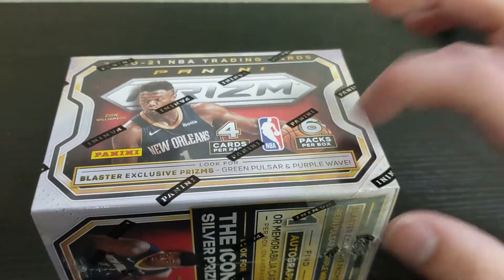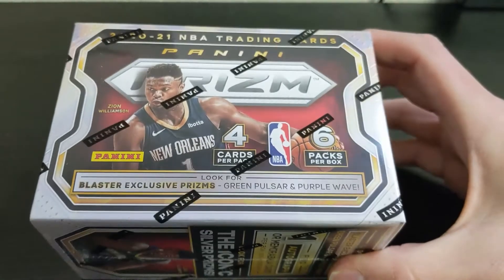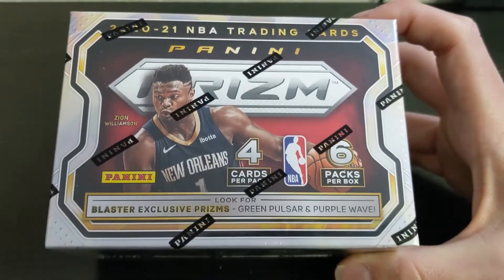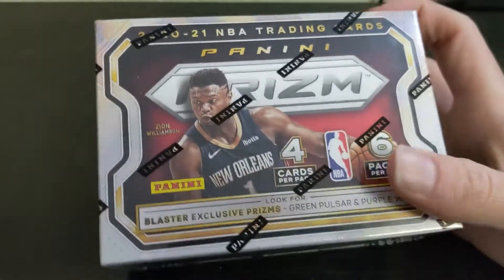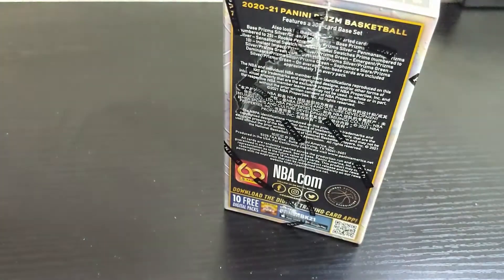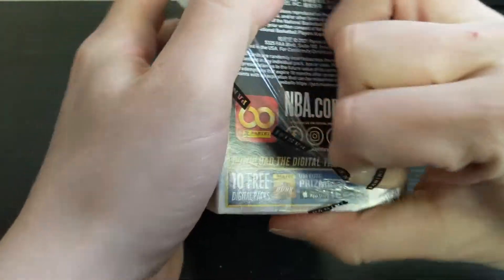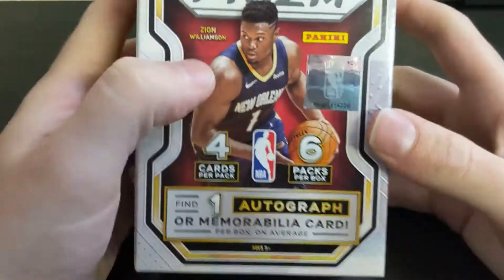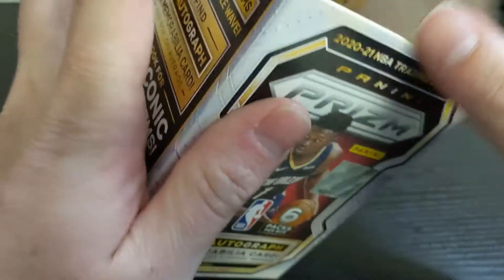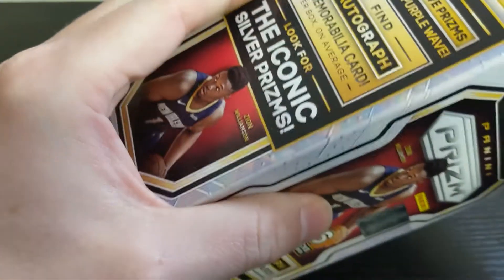There are four cards per pack, and I think a lot of people are disappointed with what's in these, but I'll talk about it when I open them. I don't think it's that bad — it's a luck thing based on the checklist. I believe there are 300 base cards and 50 rookies, so your chances of getting rookie silvers and rookie greens are pretty limited. If the number of greens is even across rookies and veterans, your chances of pulling rookies are pretty rare.